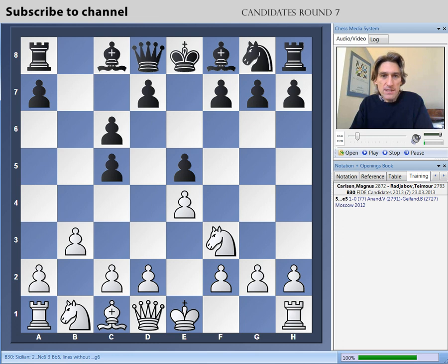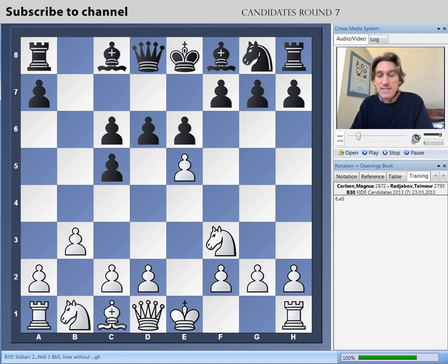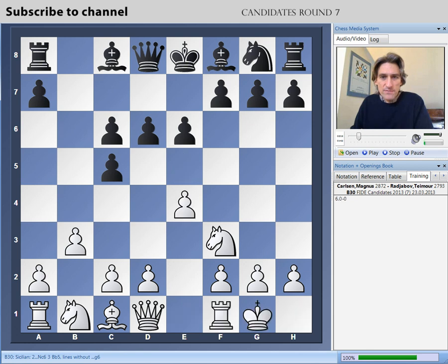In that Anand-Gelfand match, Gelfand played e5, which is a very sharp move. Instead, Radjabov played d6 — he has played this on several occasions before, so he seems to really know what he's doing. Most of Radjabov's opponents have played e5 in this position, which can lead to some very sharp battles. But Carlsen preferred, instead of e5, just castling here.